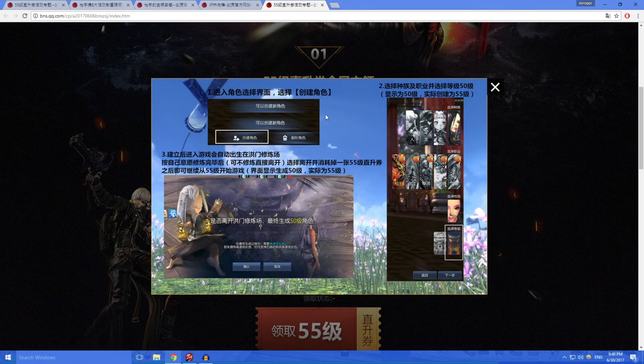After you get that coupon, you just go here to your regular create character. You click create character, you select level 50 character, and then you do the training after you create a level 50 character. It says here that even though you're selecting level 50, it will actually create a level 55 character. So don't worry about it.